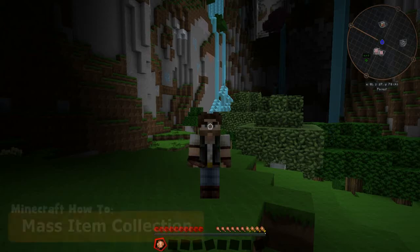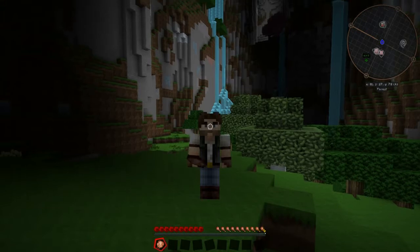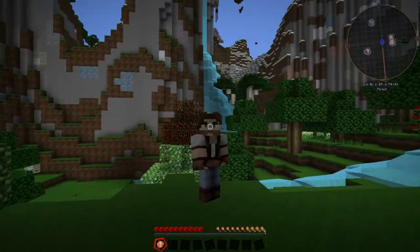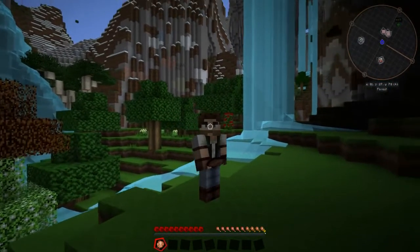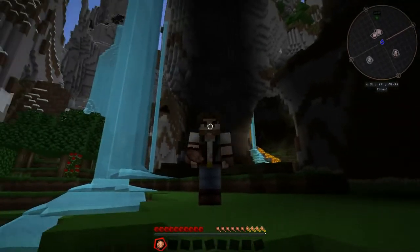Hello, and welcome back to Minecraft How To. You wouldn't believe it, but this is still the same world we were in last time. In Modern Minecraft, there are a number of mods which allow you to create your own worlds with various different features. I'm not going to cover them here, but the two mods that are most common are RF Taults, which is what's created this one, and Mistcraft.